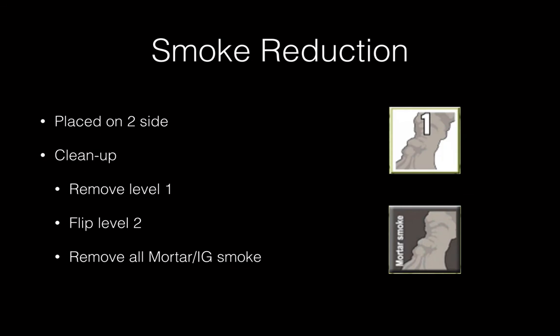Smoke disappears with time. Artillery smoke lasts two turns — that's why it has a two and a one on it. When you initially fire and successfully place an artillery smoke mission, place it on the two side. At the end of the turn during cleanup, all artillery smoke is reduced or removed: any level ones are pulled off, and any level twos are flipped over to level one.